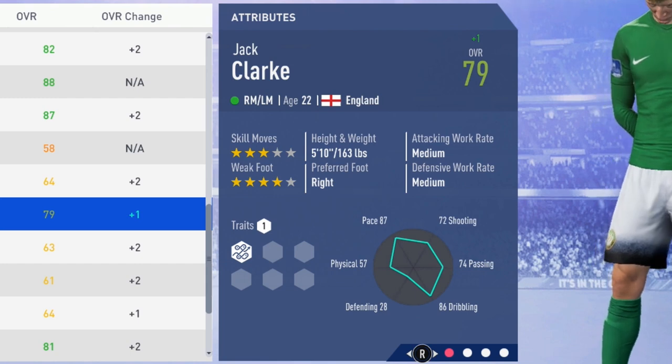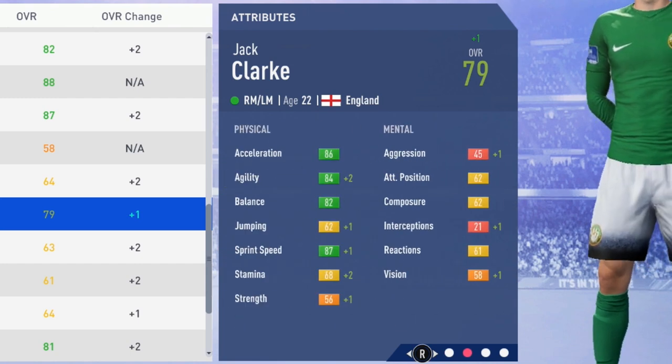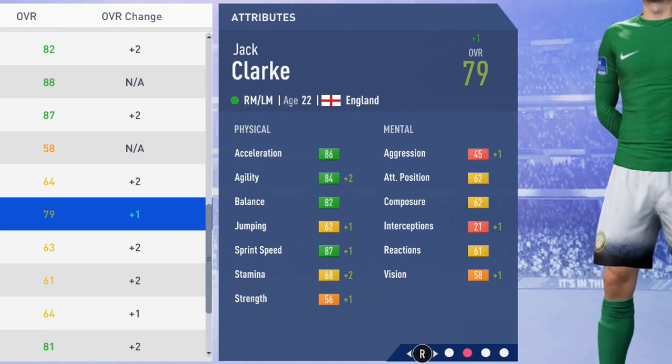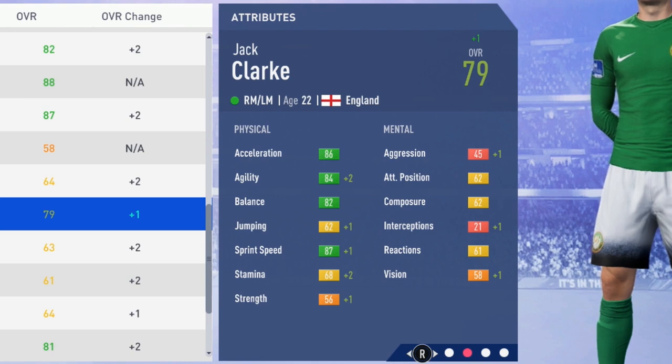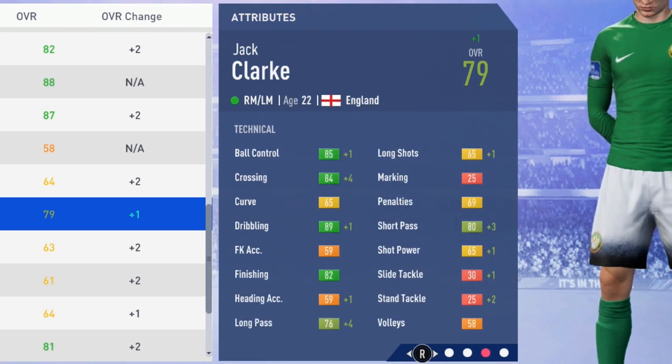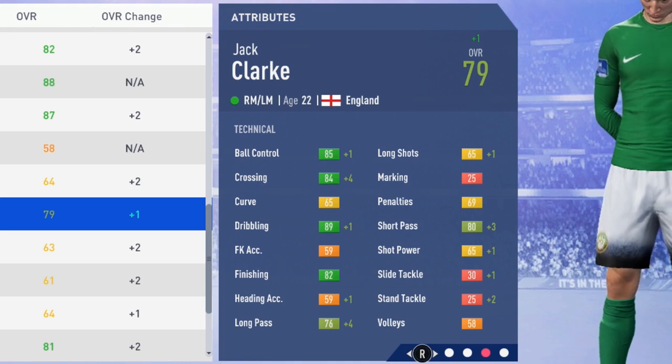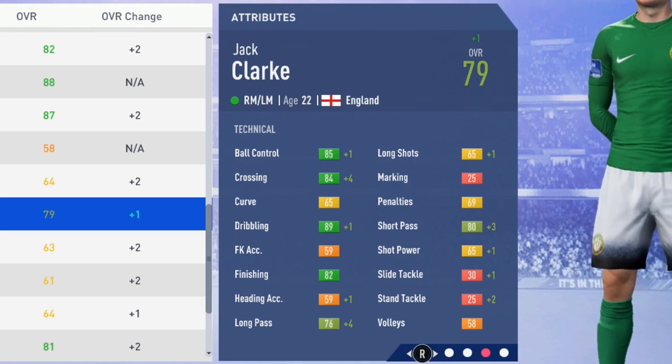Now up to 79 overall at age 22 — just really needs a couple more seasons to hit his potential, I'd say 2 or 3 more and he'll be there for sure. Agility and stamina both grew by 2 this season, then jumping, sprint speed, strength, aggression, interceptions, and vision all growing by 1. Mentally, attack positioning and other mental attributes really haven't grown at all, which is really disappointing.